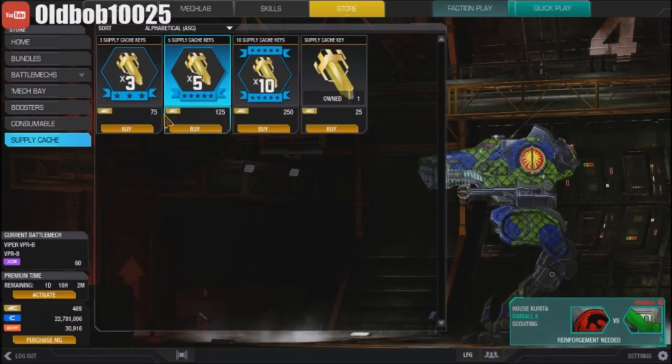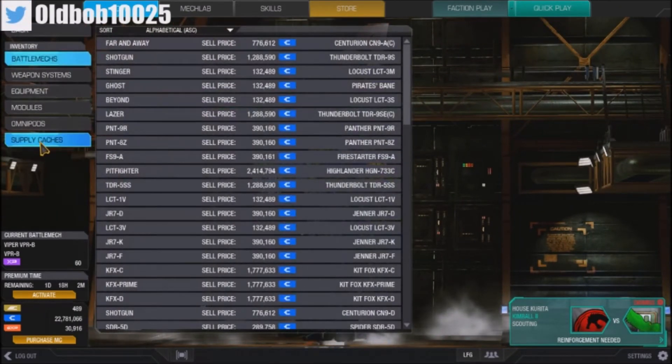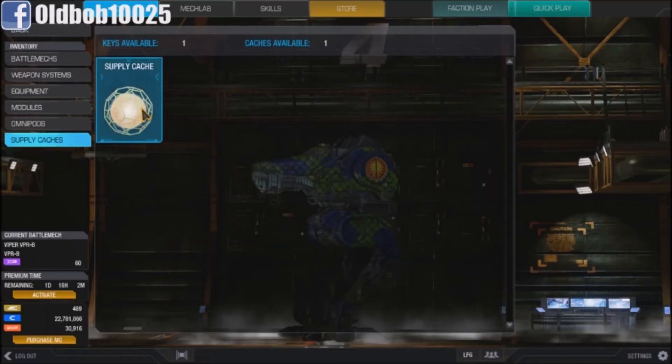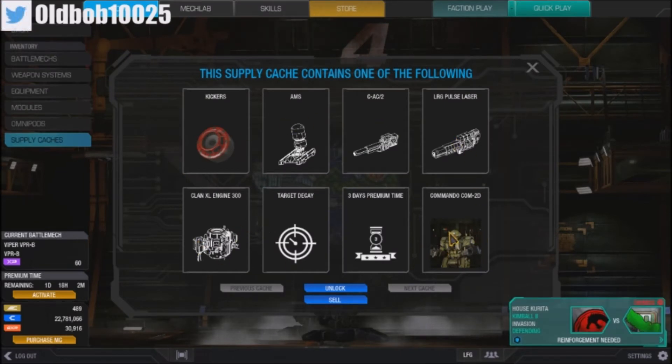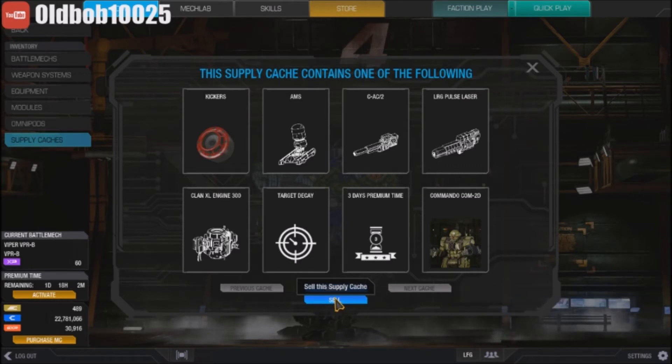After the compression data loads, go back to home and back to your inventory. Go to supply cache and it can range in what you can get. Once you open supply cache you can see all these different possible items: a Commando mech, three days premium time, a module, or a large pulse laser. It could contain any one of these.